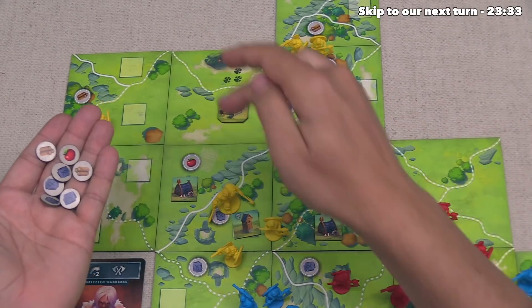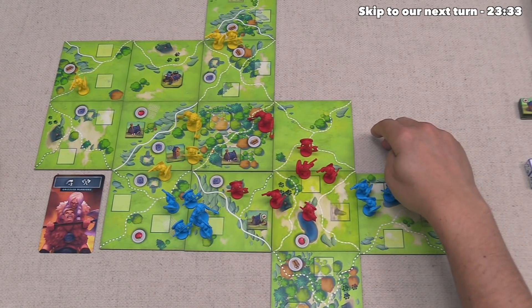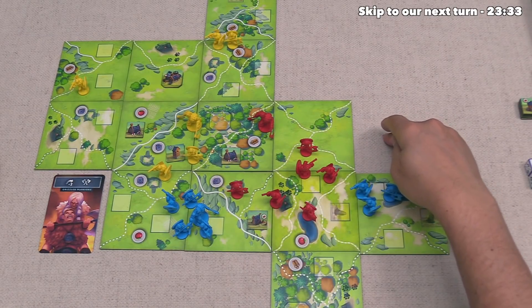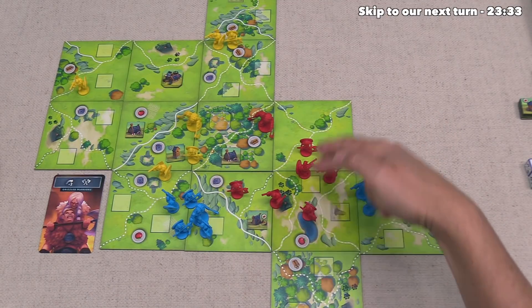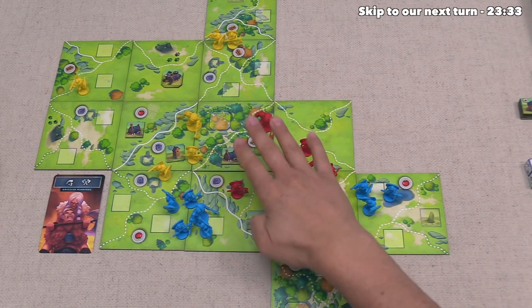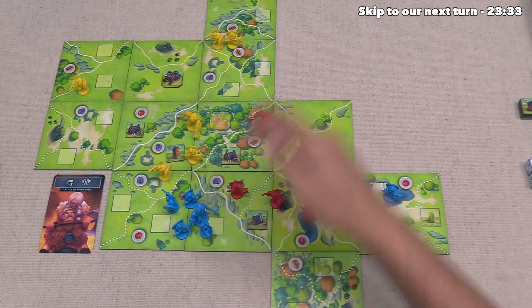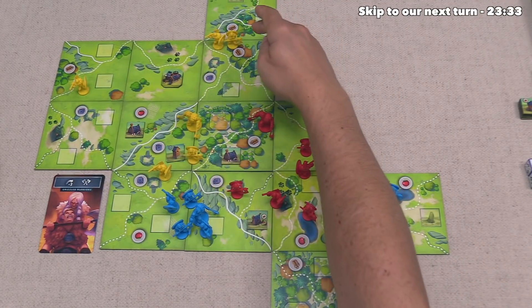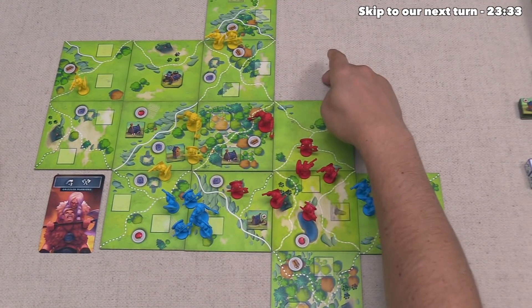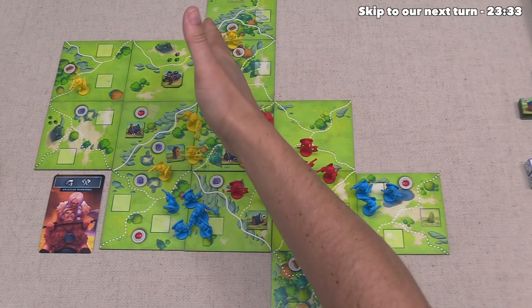Next up, as part of harvest, we can gain fame for our enclosed territories. We get one fame if the territory has two tiles, and two fame if it's three or more tiles in size. We have two closed territories that are three tiles and a single territory of two, so we get two plus two plus one, or five fame. The blue player unfortunately does not control any closed territories, so they get no fame. The yellow player controls two large territories and one small one, but they also gain plus one fame for every one of their enclosed territories. As a base they get five, but then they add one more for each, so yellow gets eight fame total.